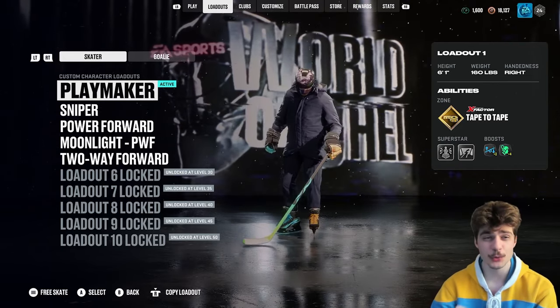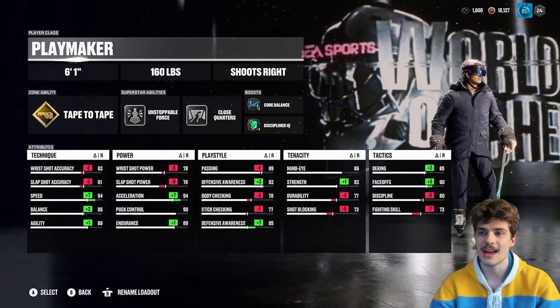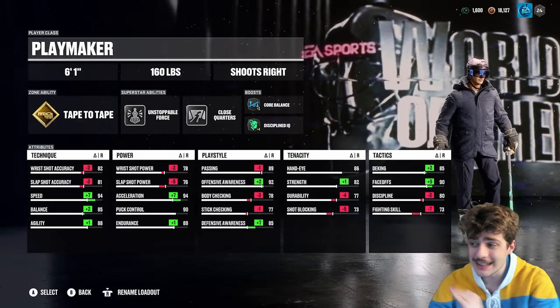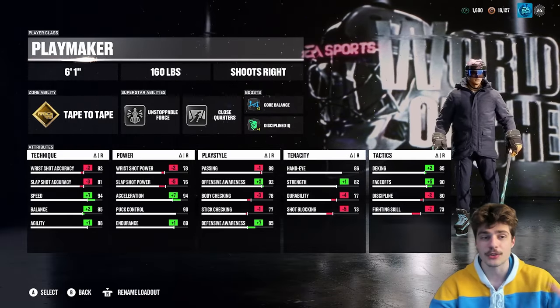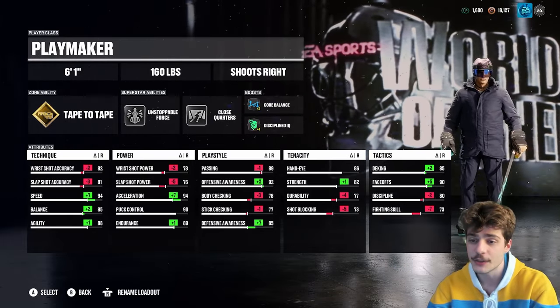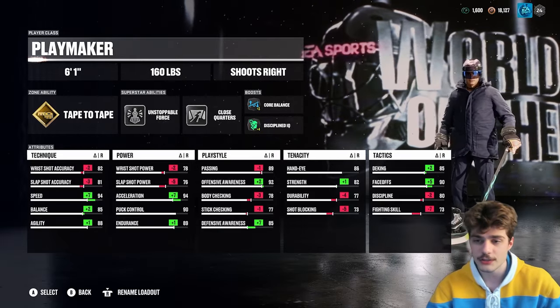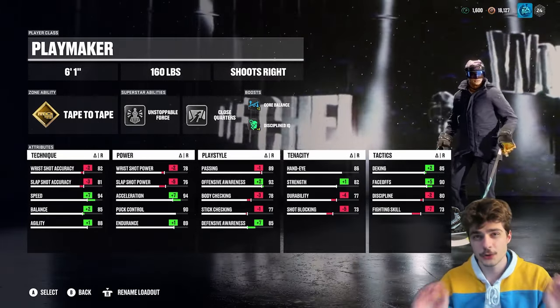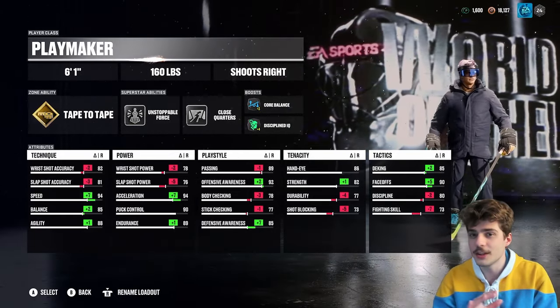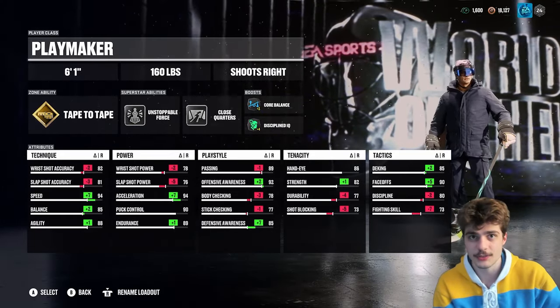We're going to start with a Festive Fruits original. This playmaker has been one of my favorites throughout the past couple of days. These builds are mainly going to be used in threes and sixes. One of them is pretty powerful in ones also, but the first two builds I show you, probably don't take them into ones. The last build you can take into ones. All of them work for threes and sixes.